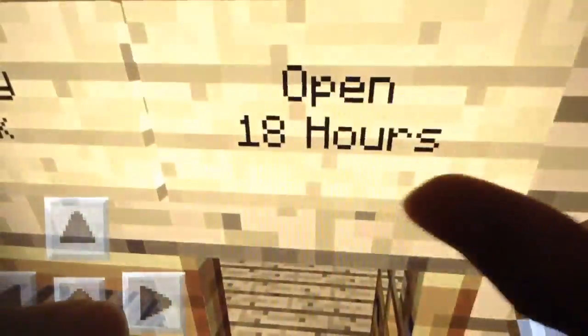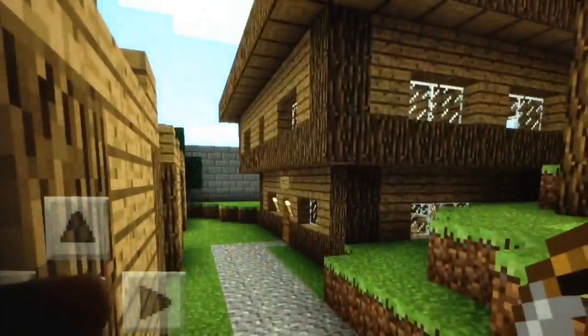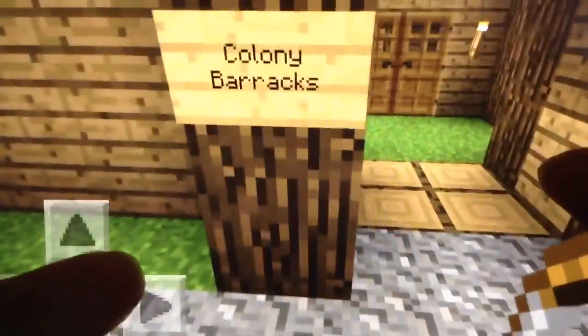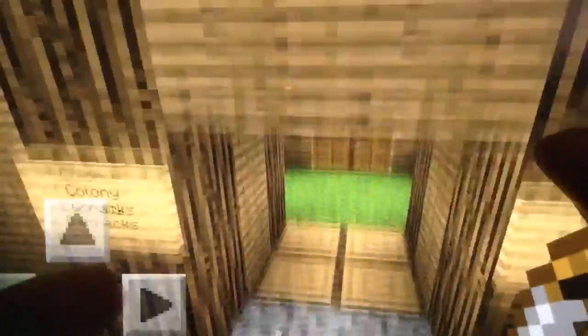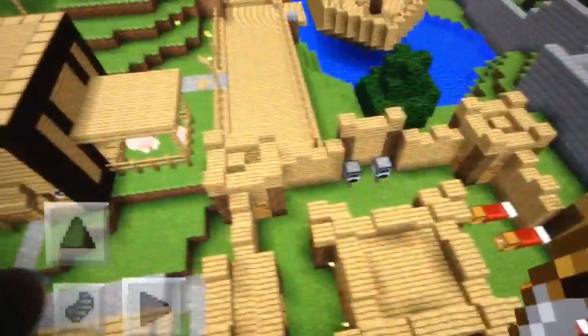Oh, it's the bank — I don't remember that, how odd. That is a hotel right here, pretty nice. I kind of don't remember everything because it's been so long since I've been here. Colony barracks — this is where all the guards, archers, or soldiers of the little village sleep and train.